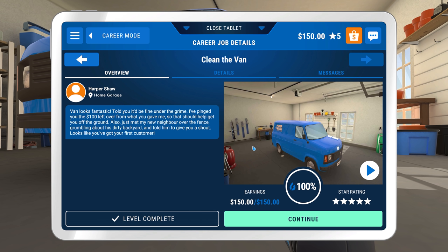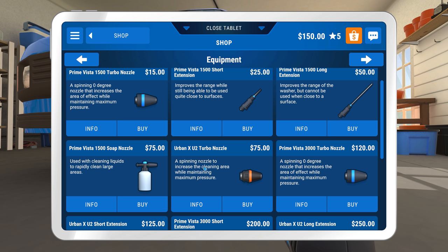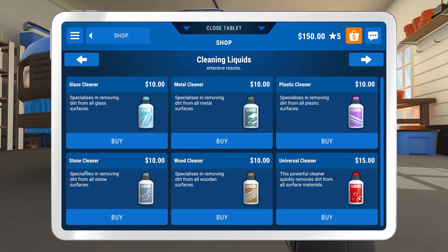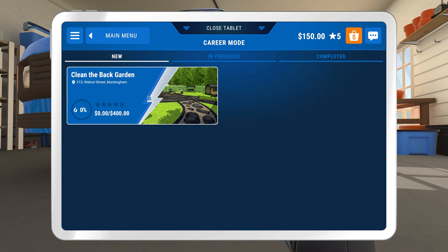'I've pinged you the hundred dollars left over, that should help get you off the ground. Also just met my new neighbor - he's grumbling about a dirty backyard and I told him to give you a shout.' We have a first customer! So there's a fair amount of equipment we can get - attachments, different power washers. The spinning nozzle you do not want near your car - soap is fine for your car, but the turbo nozzle is great for taking dirt off pavements. The stone cleaner could be very useful for the next job.